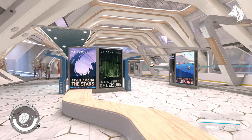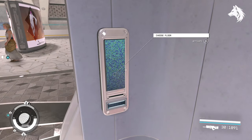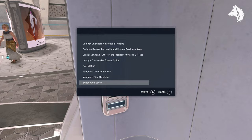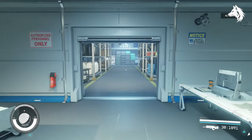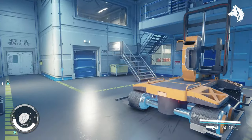The Vampire pistol is found during the UC Vanguard faction mission, specifically the one where you go to Subsection 7 in the MAST building. When you're here you can find a bunch of locked blue doors and the Vampire sidearm is behind one of the expert doors up the stairs.